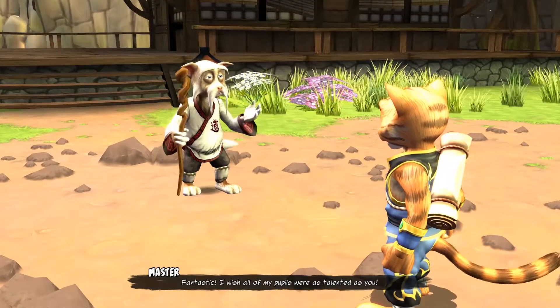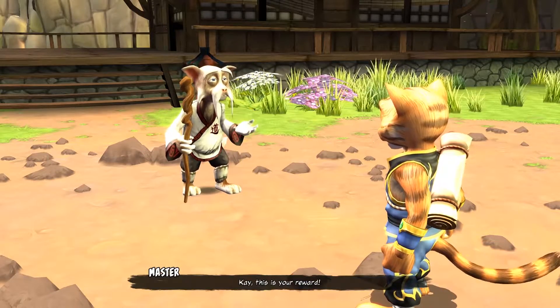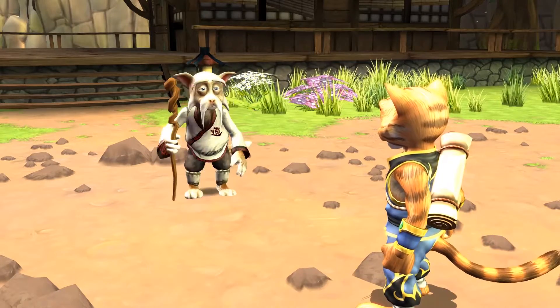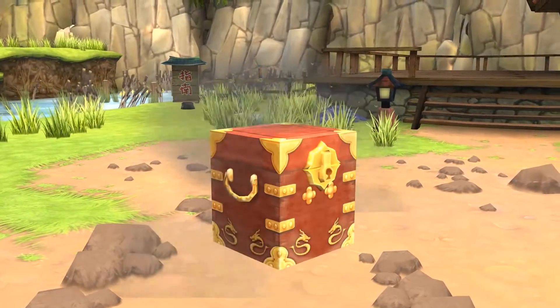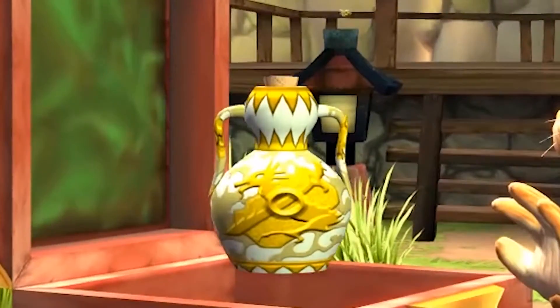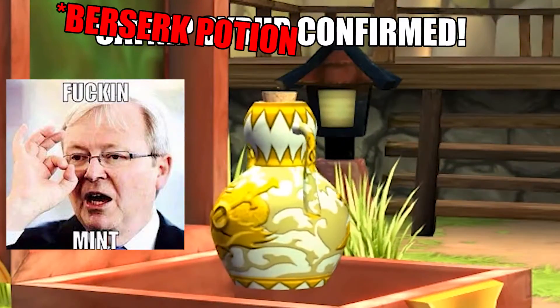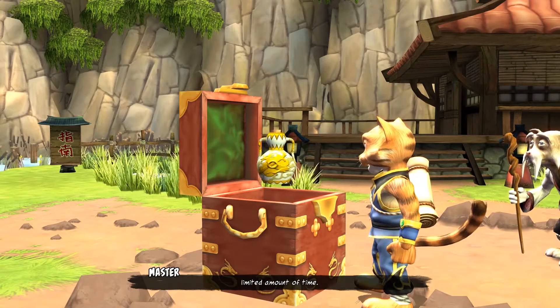I wish all of my pupils were as talented as you. This is your reward. Give me cat things — I want a bottle of catnip syrup. This is a berserk potion! No! It increases your strength for a limited amount of time.